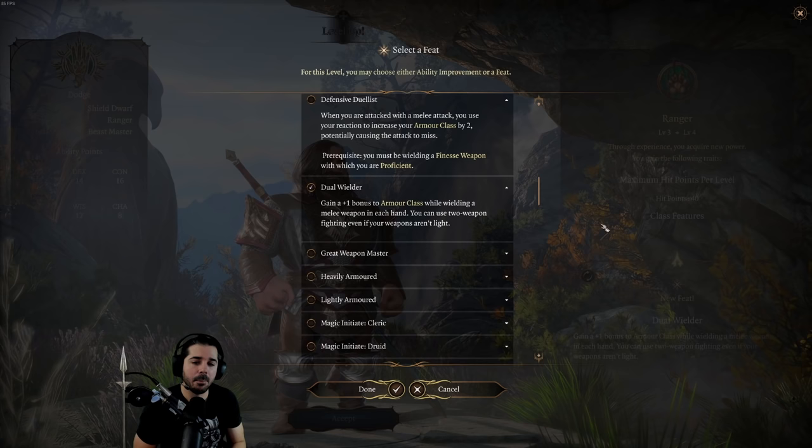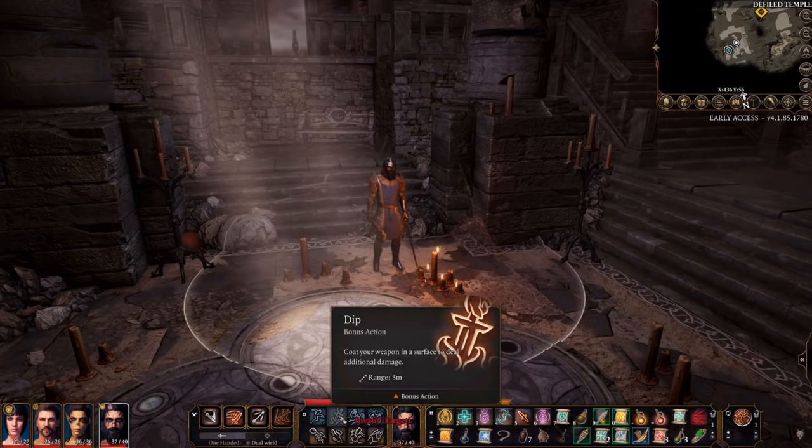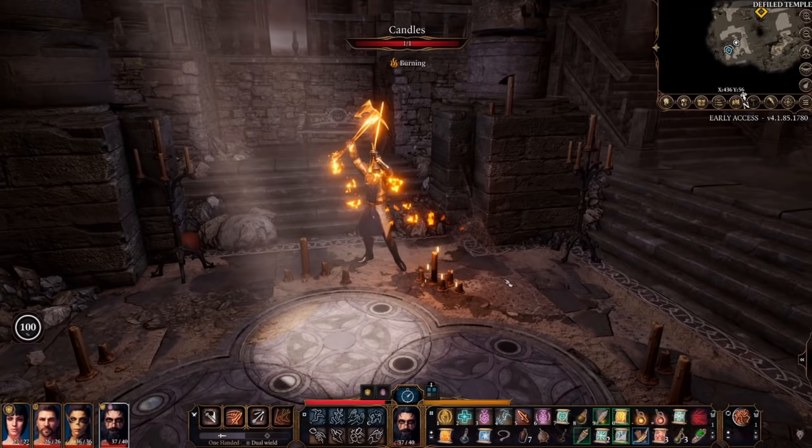But the main use of this feat is it allows you to dual-wield weapons that don't have the light property. Without this feat, you can only dual-wield weapons that have the light property: short swords, daggers, scimitars. If you take this feat, you can now dual-wield all one-handed weapons in the game — no two-handed weapons.